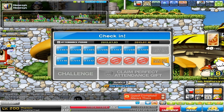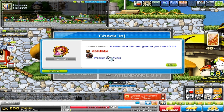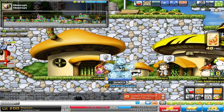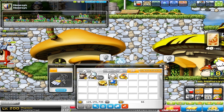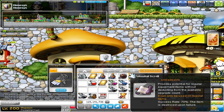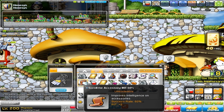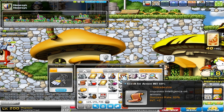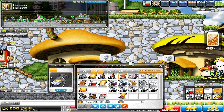That also counts for your check-in for attendance. Let's see what this does — a potential scroll, accessory INT, and another INT scroll. So nothing really good there.